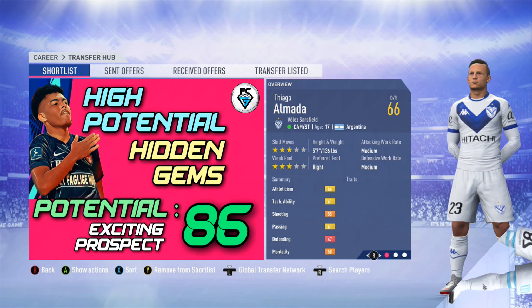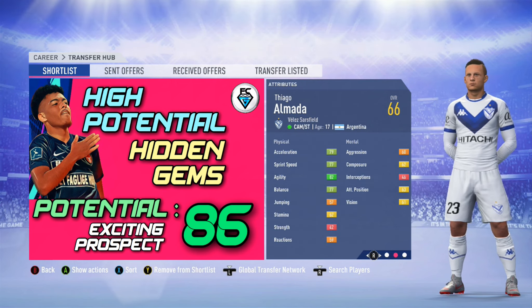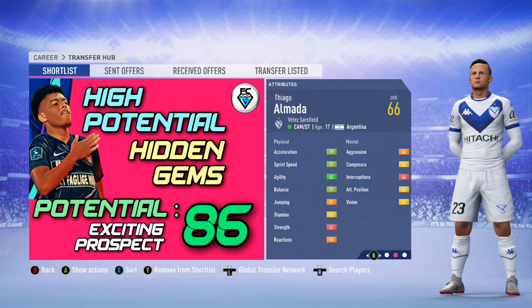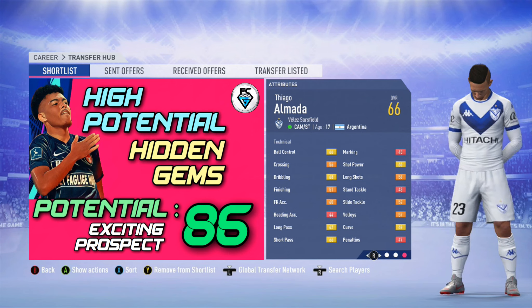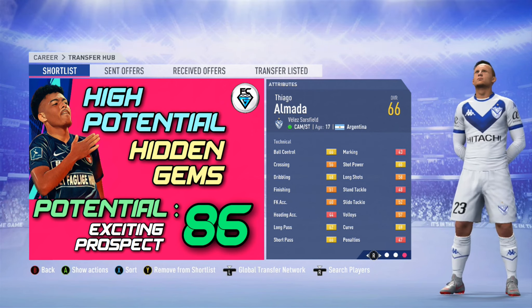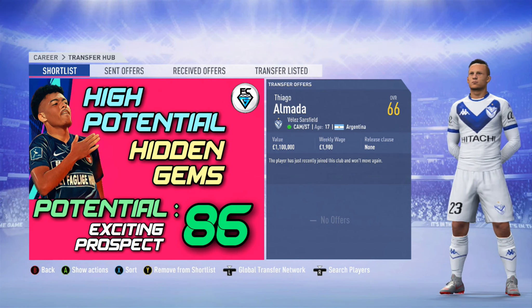Now we move on to some exciting prospect hidden gems. The first one is Thiago Almada from Vélez Sarsfield in Argentina. He can play central attacking midfield or striker. He's got three star skills and a three star weak foot. He's only 17 years of age, with an overall rating of 66 and a potential of 86. His attributes are a little bit raw so will need some training, and sadly he's not available in the first transfer window.